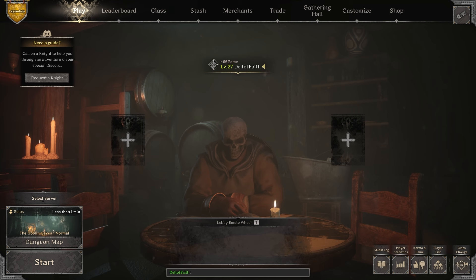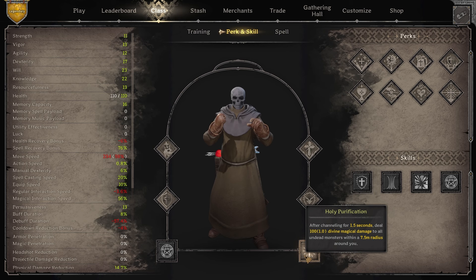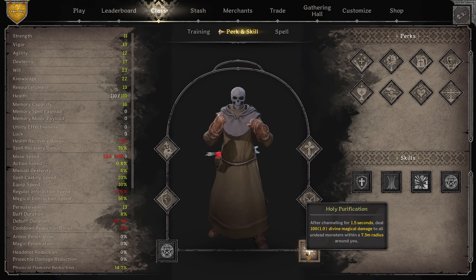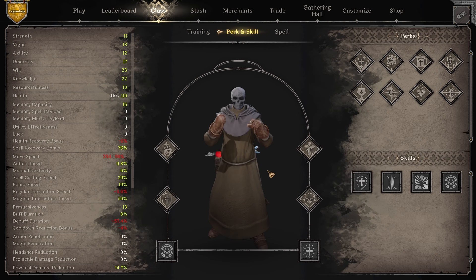Hey guys, Dealt here. I'm just going to be playing Cleric today and showing a really quick how-to. We're going to be running Undead Slaying, Faithfulness, and Holy Purification. If we go into crypts with those three perks, Holy Purification is going to do a ton of work — it's getting 20% increased damage to skeletons from Undead Slaying and another 15% increased damage from Faithfulness.